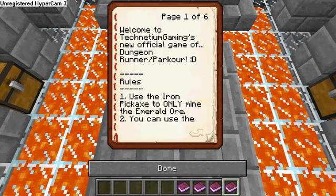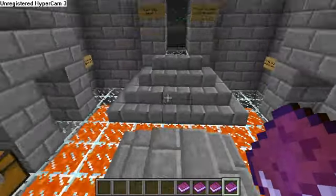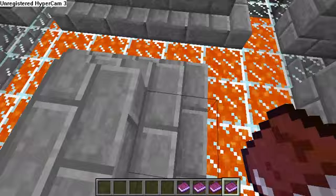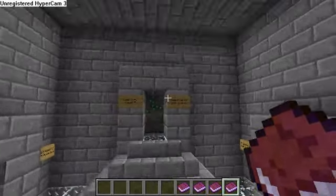Welcome to Technetium Gaming's new official game of Dungeon Runner slash Parkour. Technetium Gaming is my third channel with all the gaming and Minecraft gameplay — check my channel for the link. Rule one: use the iron pickaxe from the chest in the spawn room to only mine the emerald ore. You get eight free emeralds total — four from the runner and four from the parkour.